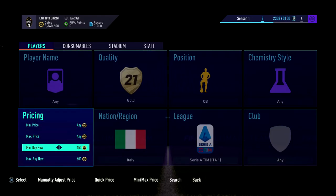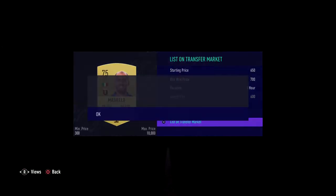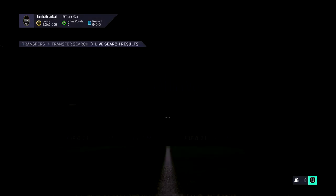Italy centre backs are selling for 700 coins. You can probably get 750 out of them if you wanted, but I'll just go for 750. So you can search at 600 and get anything that comes up and make a profit. You see straight away — look, Marcelo there — we'll just sell him on for 700. It's not a massive profit but they do come up a lot.